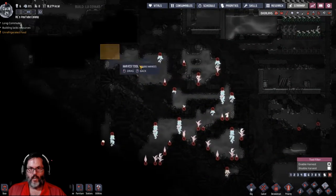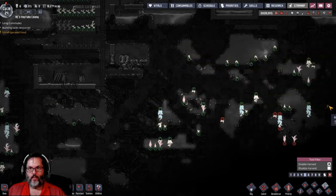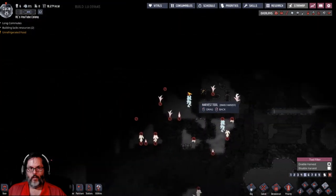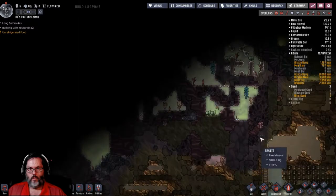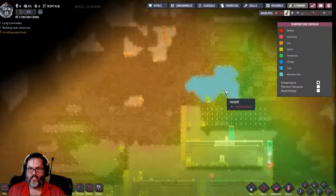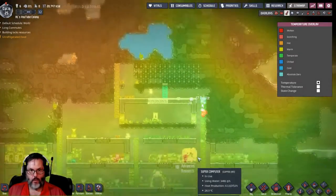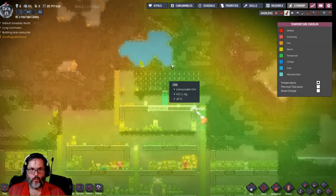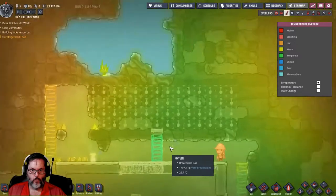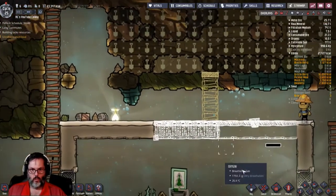I want to set everything in here to harvest so it's done automatically. Up here, we do not have slime. The thing up in this area is temperature — it's hot. I'm coming up here and I'm going to split this level, coming up right in the middle, or maybe more on the edge.